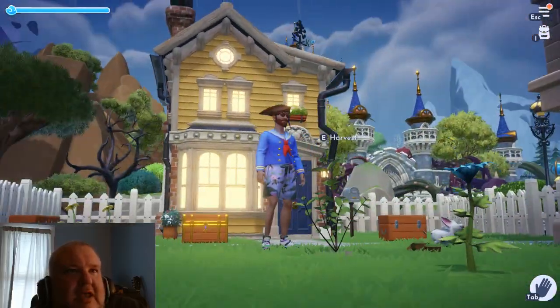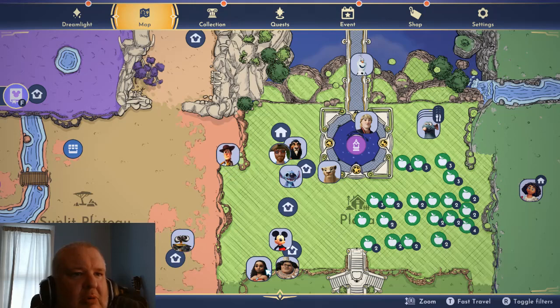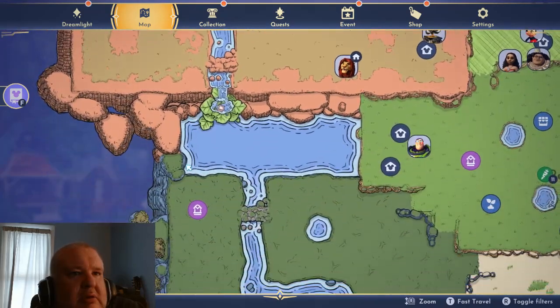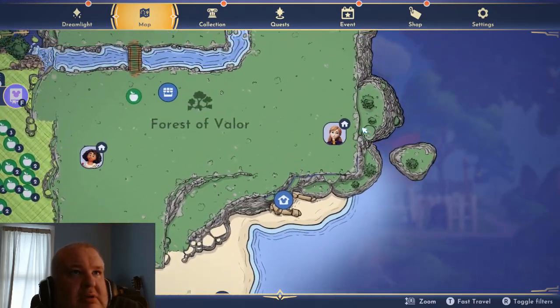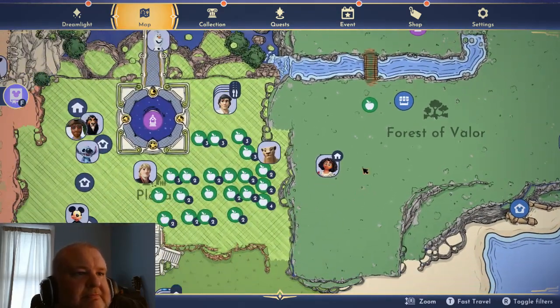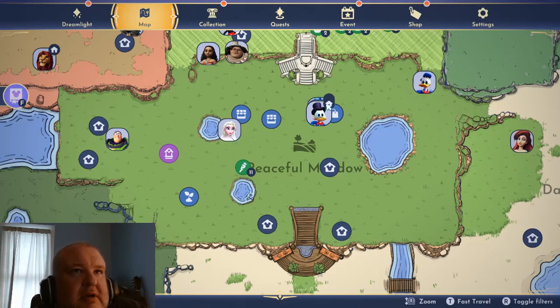This is my house by the way, it's lovely. Like I said, I've not played this in a while. Let's talk about who I have - there's Scar, and Stitch, and Woody and Nala. There's Finn, Kristoff, Olaf, Mickey, Moana, Maui, Wally, Simba, Ursula down here, Buzz, Ariel, Anna, Maribel, Donald, and Elsa.